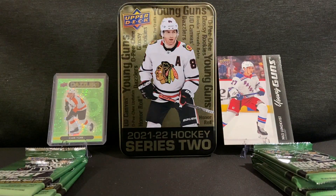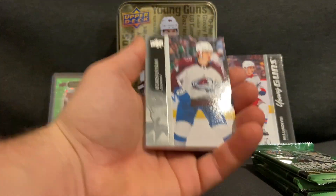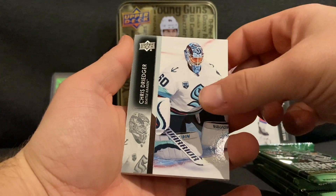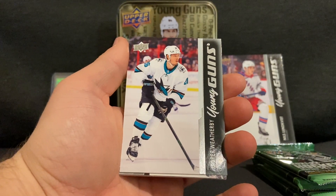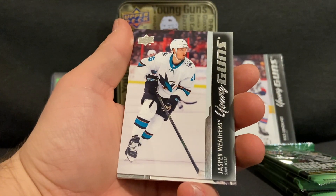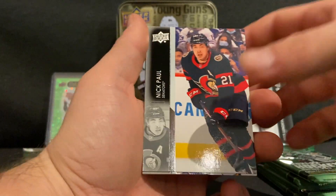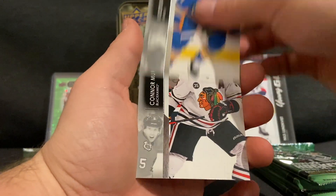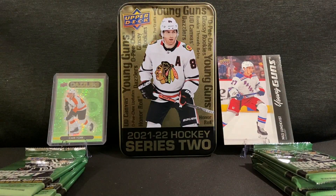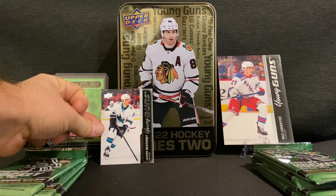Looking for those high-valued Young Guns. I'll take any Young Gun because you never actually know what'll happen with that rookie — they could have a huge spurt, just like Tage Thompson, whose Young Guns have gone crazy in value because of how good he's been doing. Pack one: Bowen Byram, Ilia Lyubushkin, Chris Driedger, and a Young Guns of Jasper Weatherby. Then Nick Paul, Robert Thomas, Victor Olofsson, and Connor Murphy.